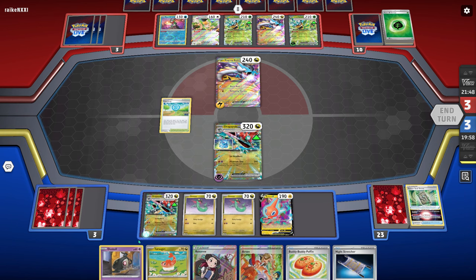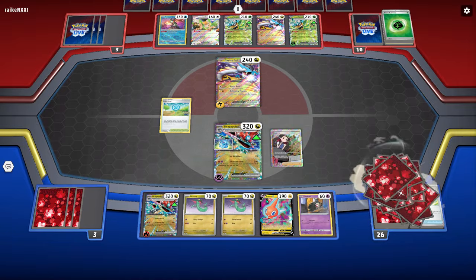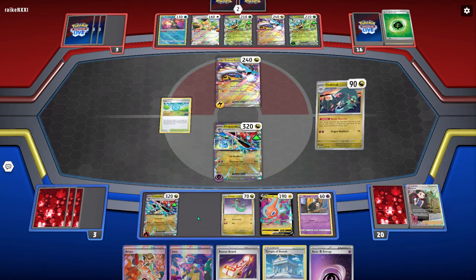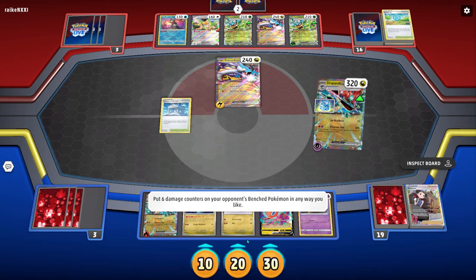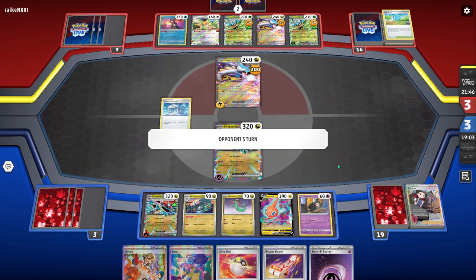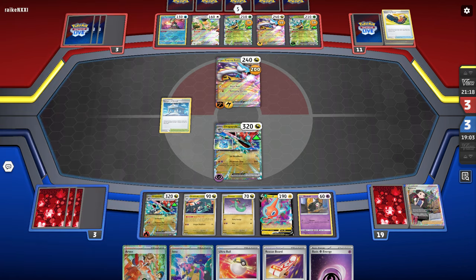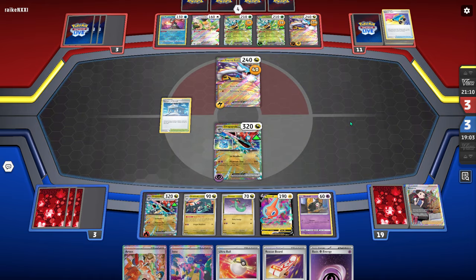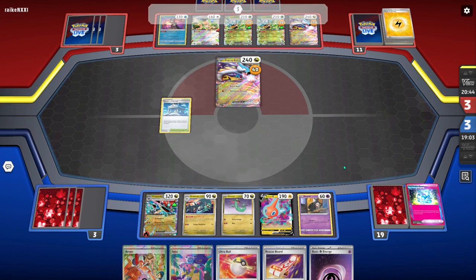Getting an attachment down this turn is pretty important because I won't be able to attack if they knock out my active unless I attach to him. I got the fire so I don't have to use the Night Stretcher to get the other fire out of the discard. The Rock Sand should make it rough for them to attack - I can put 10 on each Ogre Spawn and four onto the Raging Bolt, setting up pretty good math to finish out the game next turn. Off the Rock Sand they hit a Sada, which is fair enough given their small deck. Then they use a Switch Cart, which completely messes me up.